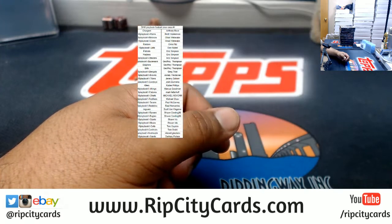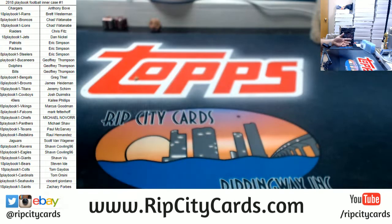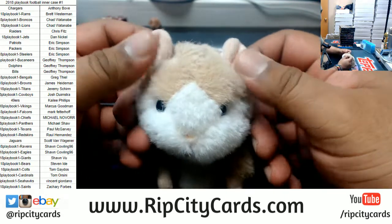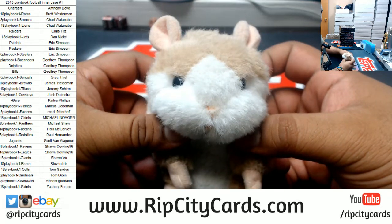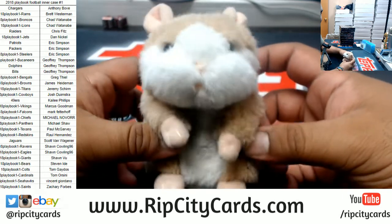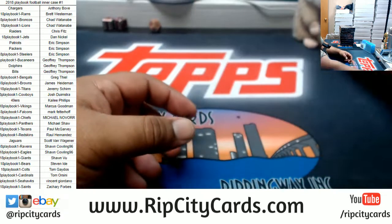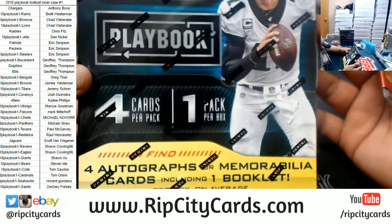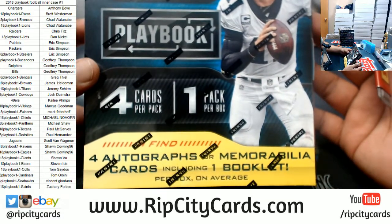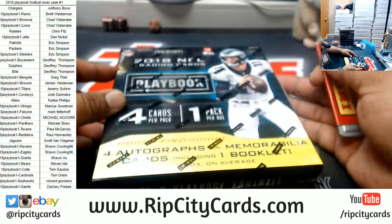What up Sim W, what's going on my man — or my lady, you can't really tell nowadays. Say hello to Abraham everybody, always with us in spirit. Alright, so we got four cards per pack, one pack per box, for autos or memorabilia cards, including one booklet per box on average.